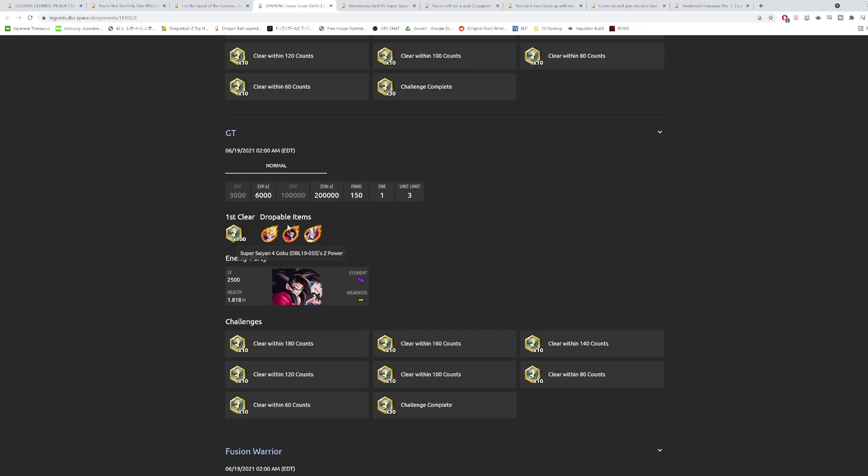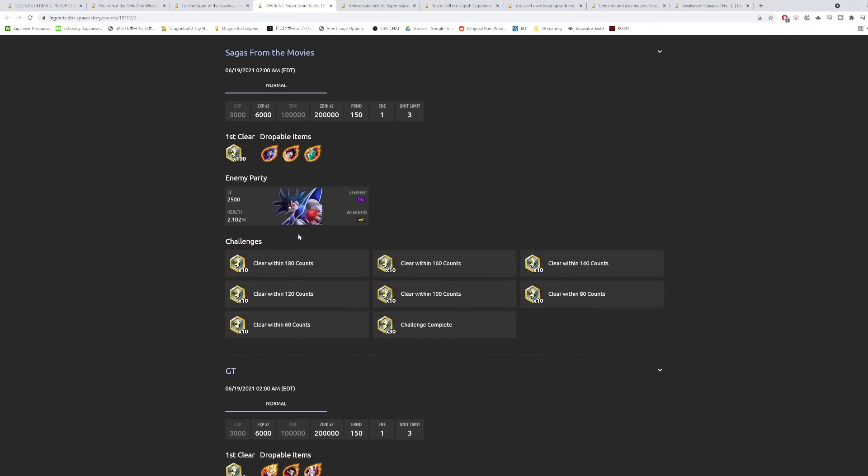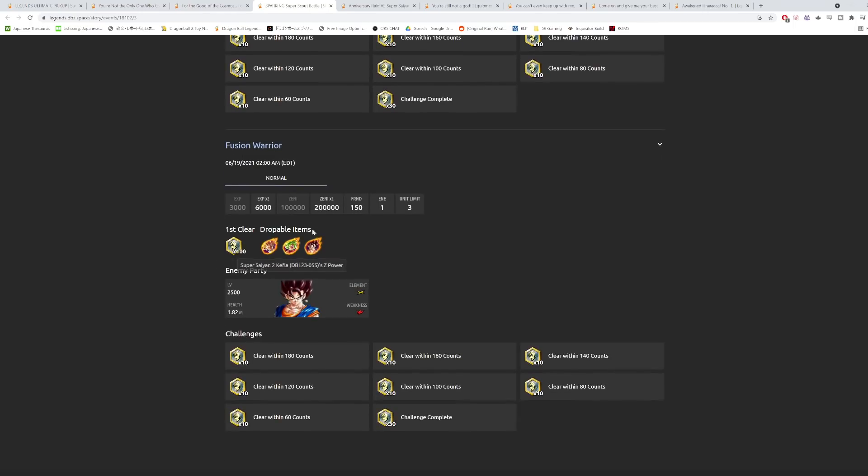Of those GT units, Purple Super Saiyan 4 Goku is quite easily the best unit available from this scout battle. For the Fusion Warrior scout, we have Gotenks, Green Kefla, and Yellow Vegito — all three can be good in some way. Gotenks is good for the bench, Kefla is decent in combat, and Yellow Vegito is good for bench and okay in combat. Overall in terms of usability, Fusion Warrior is probably the one to go for.